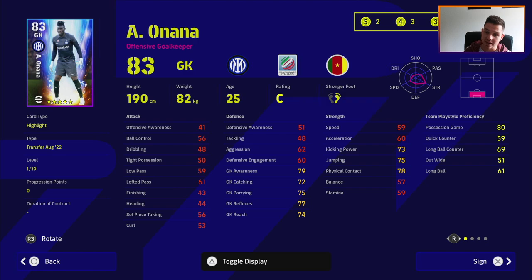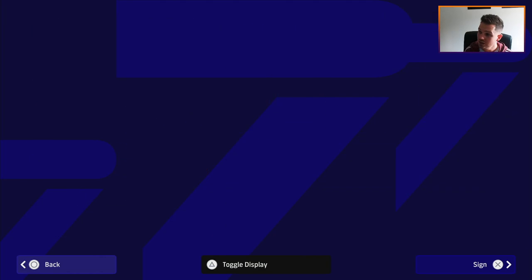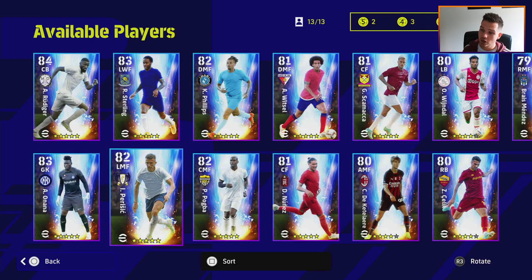Onana - as I always repeat, you do not need a goalkeeper once you get Donnarumma. Donnarumma is the best keeper bar none in my opinion. If you're looking for a cheap option, Oblak is now accessible too. You've also got Forster, Ramsdale, Lafont, Meslier, Rui Patricio - all really good keepers. I don't think Onana is going to be worth it.